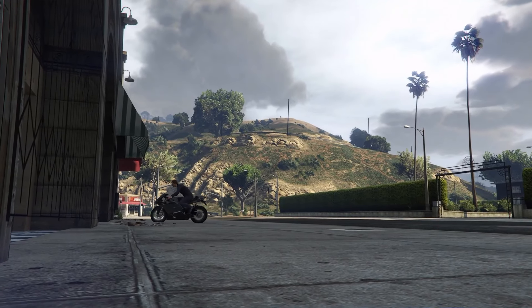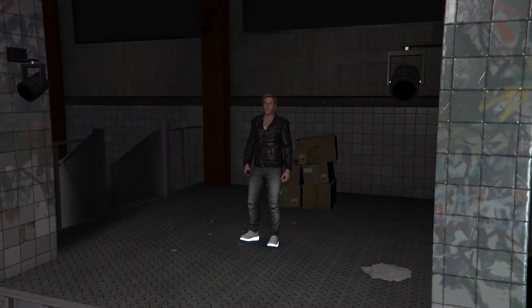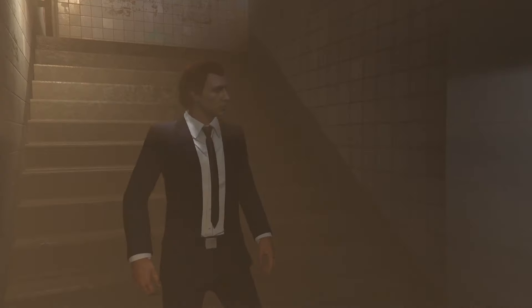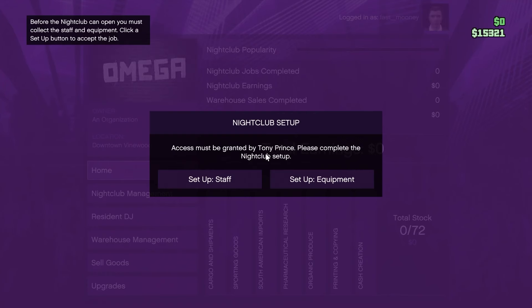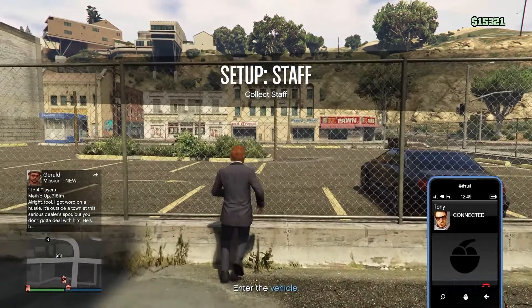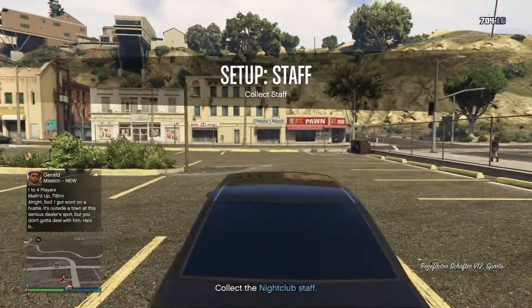Once you head inside your nightclub there will be a really long cutscene - yes, you just have to sit through that. After that, head upstairs to your computer. This is where you actually set up your nightclub. There will be two setup missions, and this is exactly why I wanted you to buy the nightclub next to that highway - it just makes the setups a little bit easier. The first setup depends on which one you do first; I started with the staff setup.